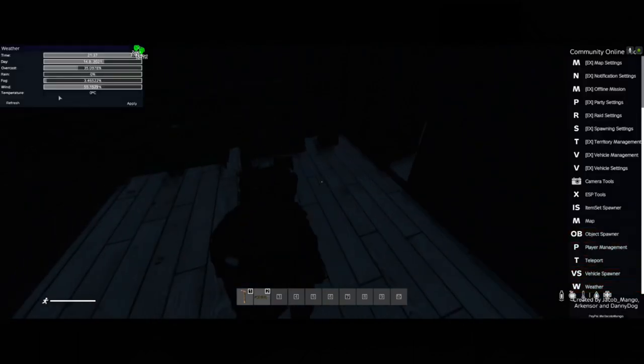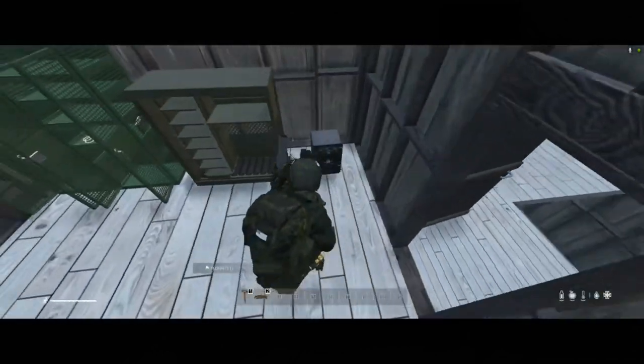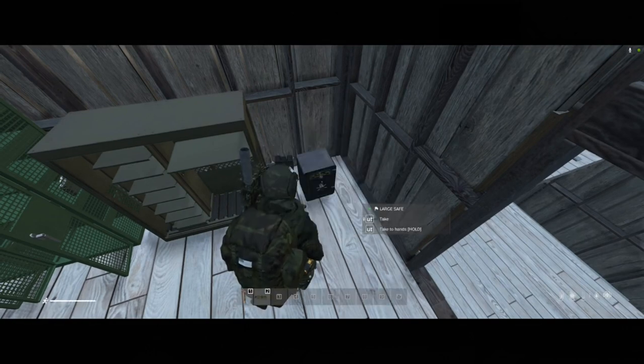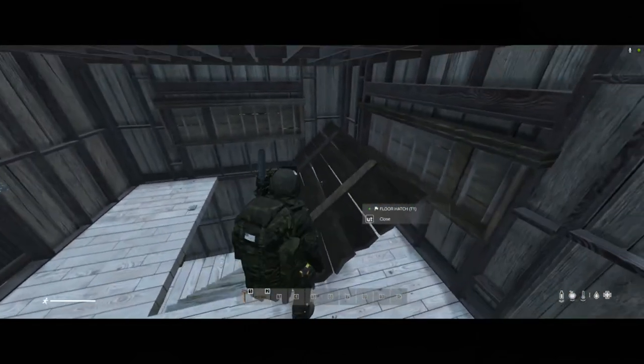Sorry about the bright flash. A nice thing about these safes is that you can set a code for them. We're going to go ahead and set this code to 1-2-3-4. Or, for whoever inherits this base, they can easily change that.